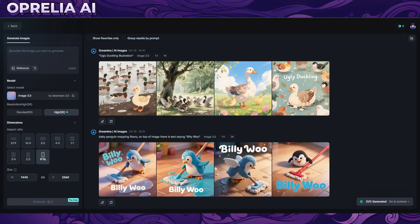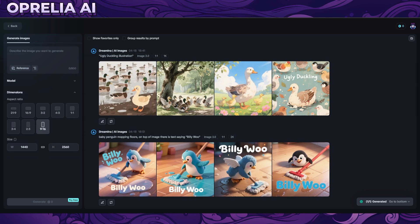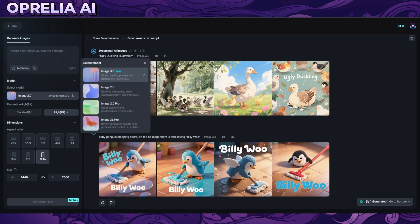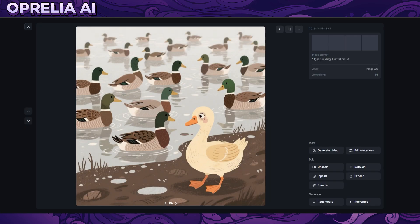Let's go into some of the things I was able to prompt. Once you go into the page you can see there's Image 3.0. Currently you are not able to use reference images - if you upload one it will prompt using Image 2.0 Pro, which is definitely not as good as 3.0, so that's a feature that'll probably be added later. There's standard 1K and 2K, which are all free to prompt.